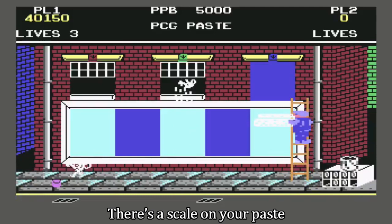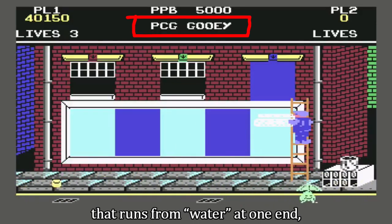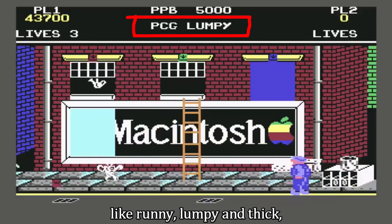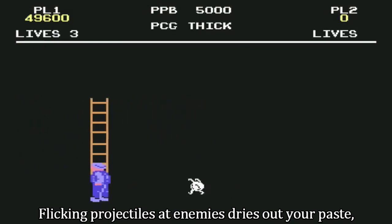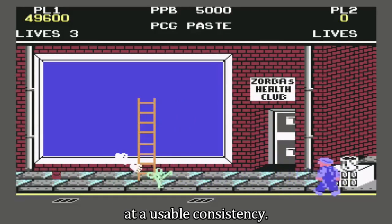There's a scale on your paste, which you can see at the top of the screen, that runs from water at one end through states that sound like rejected seven dwarves — like runny, lumpy and thick — all the way to solid at the other end. Flicking projectiles at enemies dries out your paste, so there's a balancing act in keeping your paste at a usable consistency.